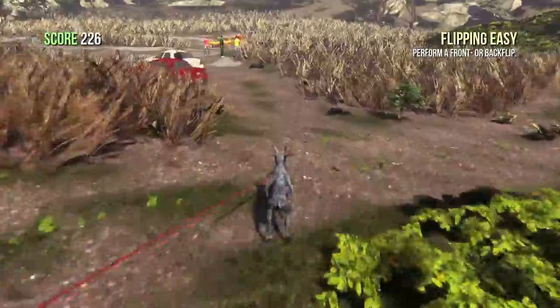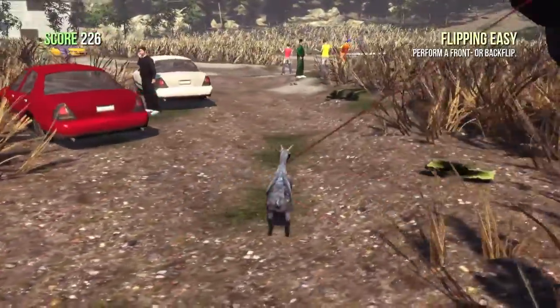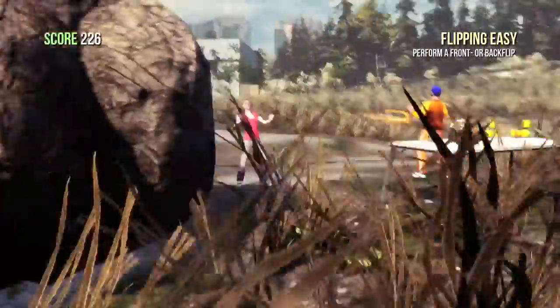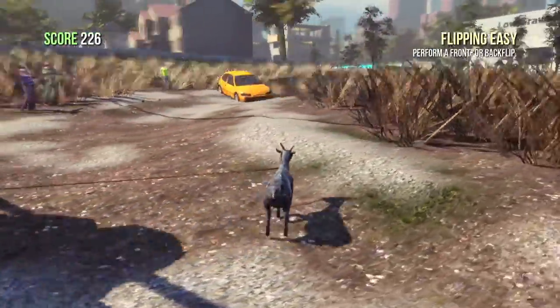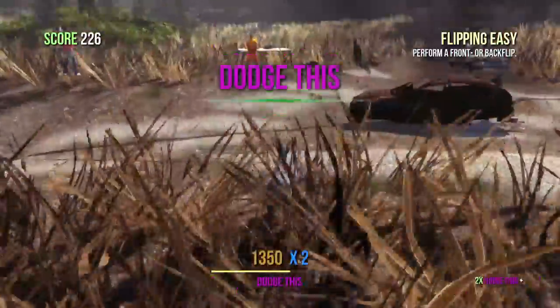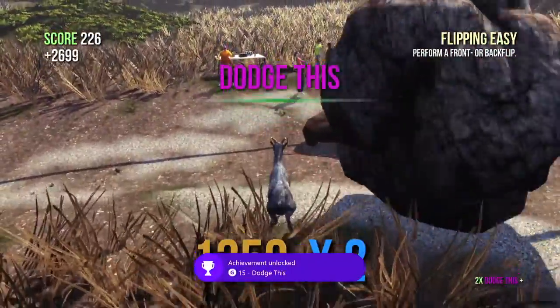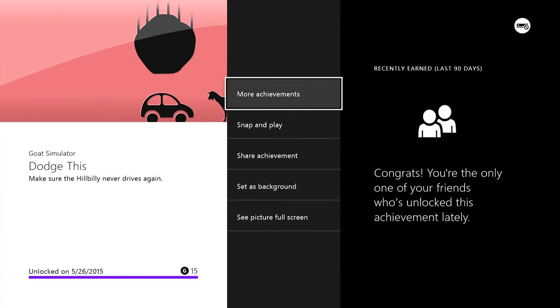Take a left and you should see the hillbilly car, which is the yellow car drifting around in circles. Just bring the rock over there, put it in the line of driving, and the car should crash into it. And you should get the achievement — and there it is!